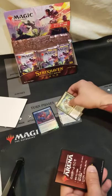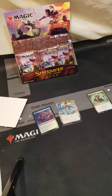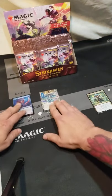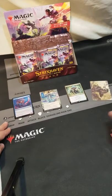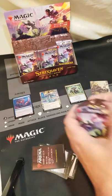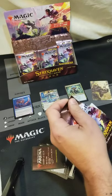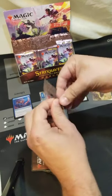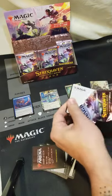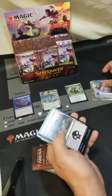And the foil — kind of some different stuff there. Again, these are the set boosters. I wanted the collector packs but they didn't have any available. That's the land.